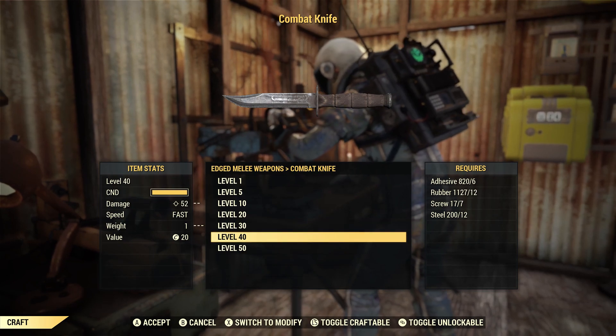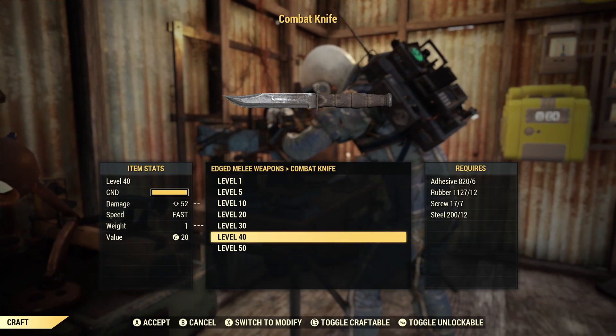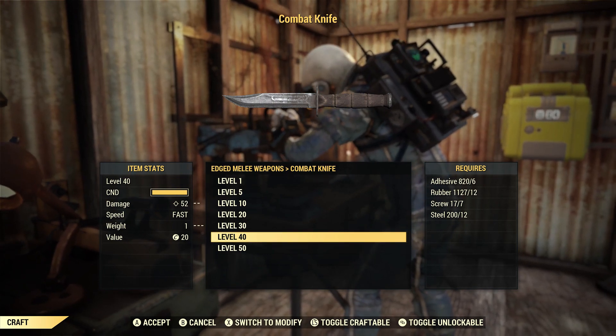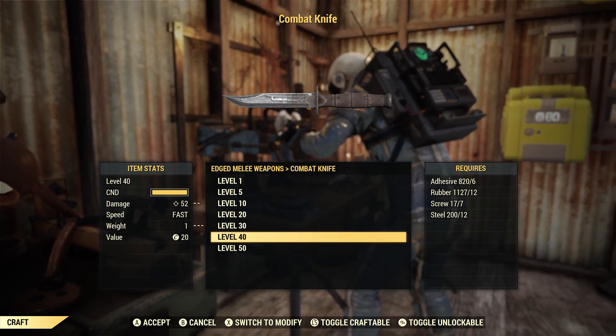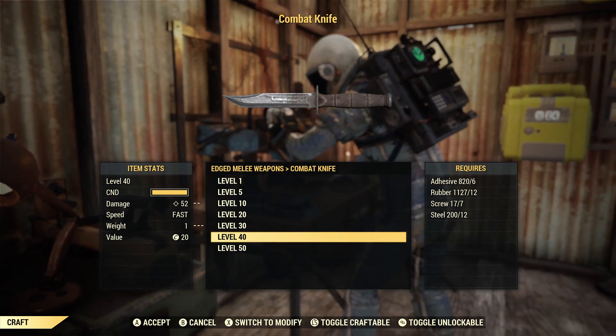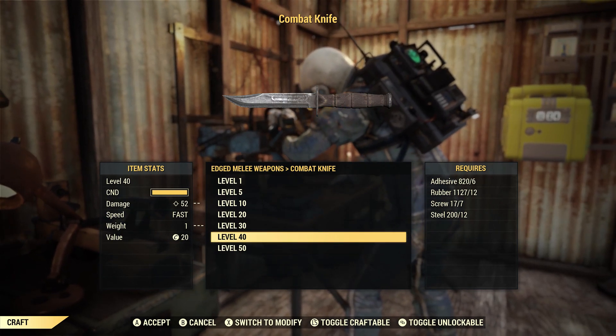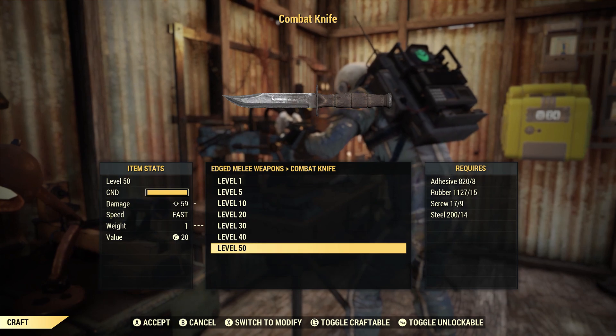A level 40 combat knife brings you up to 52 damage, just flat damage. You're going to need 6 adhesive, 12 rubber, 7 screws, and 12 steel.